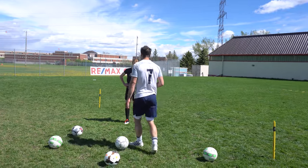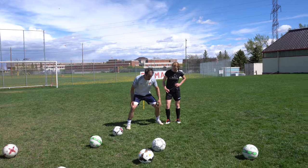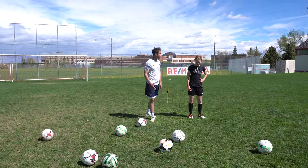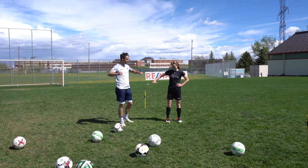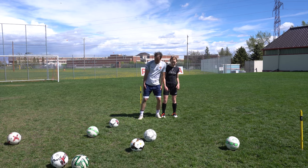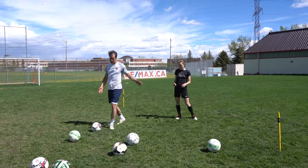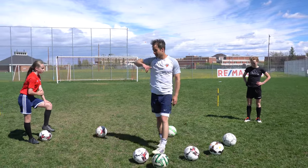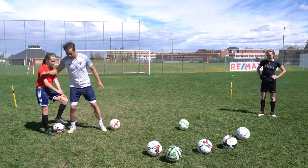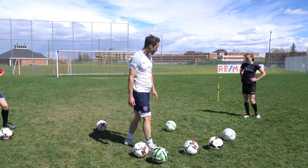We worked on a few things yesterday. What were the biggest things? Getting lower — it doesn't matter how tall you are, if I'm lower than you I can protect it more. What else? Arms out. Don't play like this, don't defend like this, don't protect the ball like this. Get your arms out, push people around. It's not a foul to protect the ball. As long as I'm not throwing elbows or putting my hand in your face, I can protect myself with my forearm, my shoulder, using your upper body.